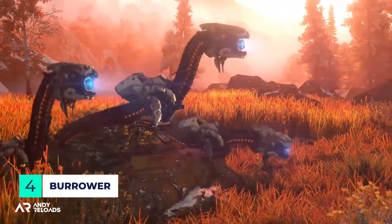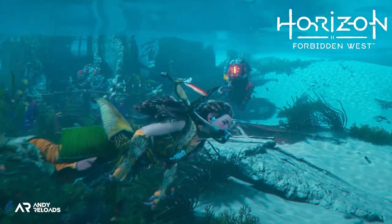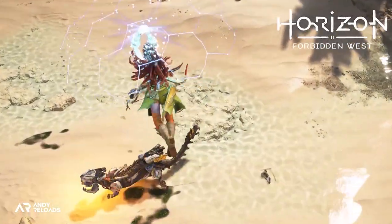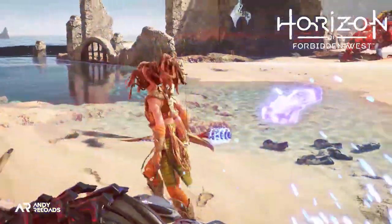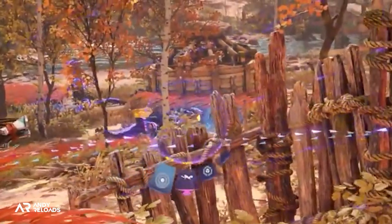If you've played Zero Dawn, you'll be very familiar with the Watchers. Guerrilla describes these new Burrowers as their successor in Forbidden West. They're based on an otter or weasel, can attack on land or in water, and use a high-pitched sound to stun Aloy, similar to the Claw Striders. They can bury themselves in the ground to stay hidden and blindside from any direction. Their weak spot is a small component on the rear, and expect to see a lot of these in the game.